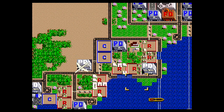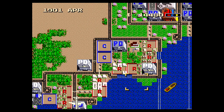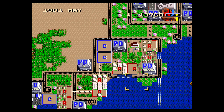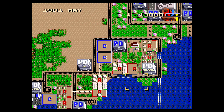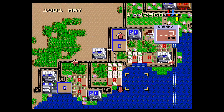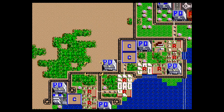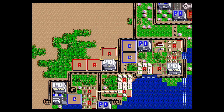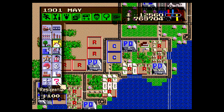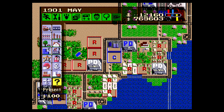I may have overbuilt residential here. I can go through and demolish the housing until I get all high-class housing. They're saying they want more commercial property. Okay, let's give it to them. To ensure that it does well, put some commercial here.